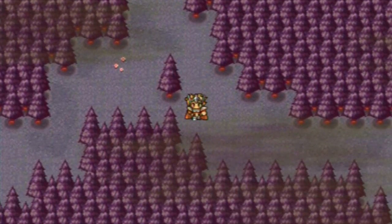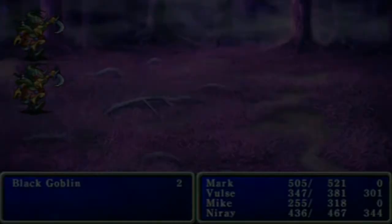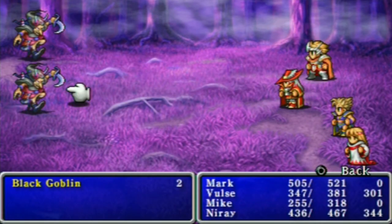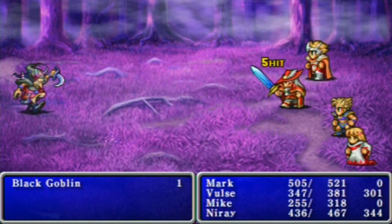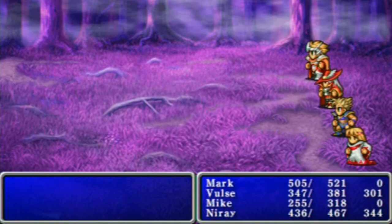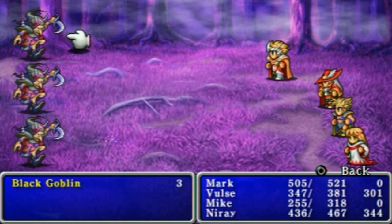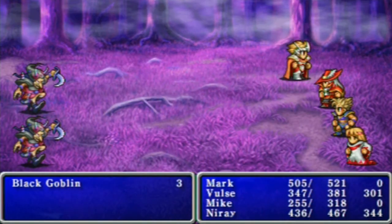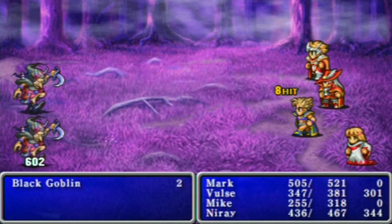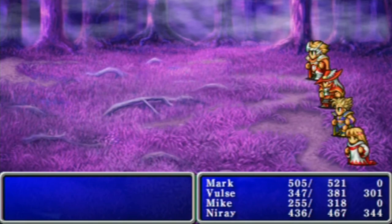Mark just keeps getting hit for one damage while he carries the conversation, not caring. I'm just carrying on this conversation while these guys are hitting me - casually slaying monsters while talking about weekend plans. Can I go two steps without getting into a battle? What are these goblins? Here's Nere - I can kill that.